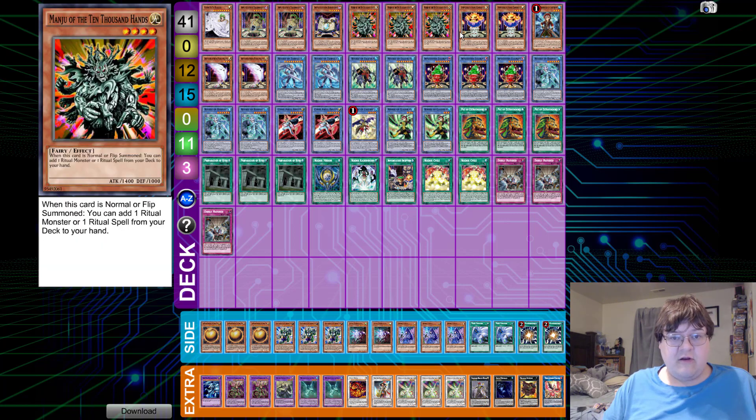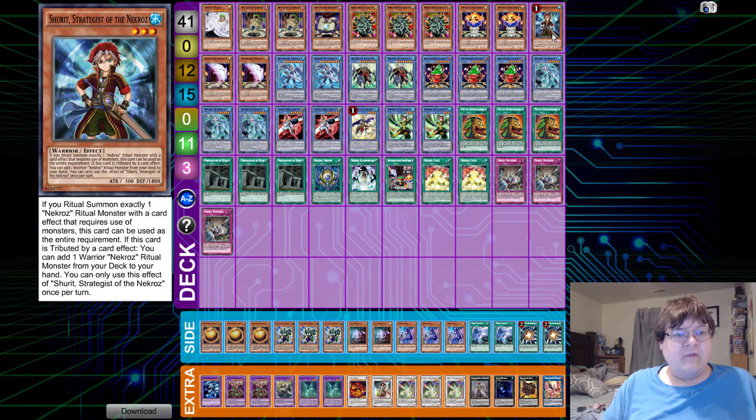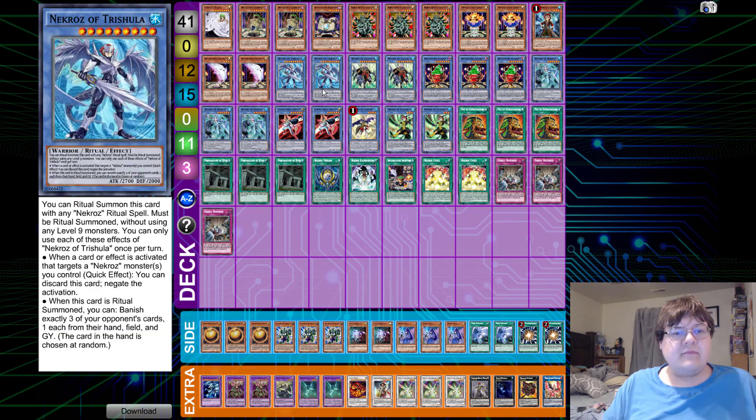We have triple copies of Manjuu on Ritual Summon search, which gets you anything that you need. We have two copies of Candle, which lets us add our ritual spell from our deck to our hand — basic staple. One copy of Shrimp because why are we not playing this. We played two copies of Pencil Plume, which lets us target a ritual monster in our graveyard and recur it back to our hand — basic recursion for the deck. We have two copies of Necroz of Trishula, being able to use this as an auto-out to a board is phenomenal. If you're stuck going first, you don't really do much with this guy, and that kind of sucks because he does have to target all three zones.